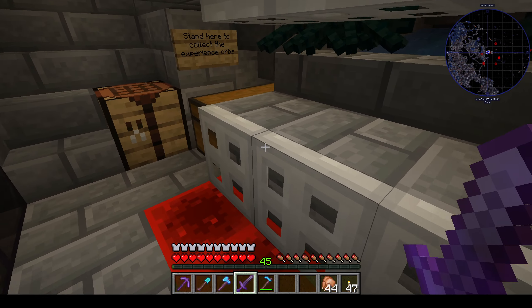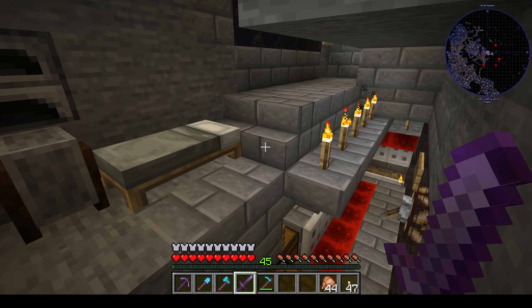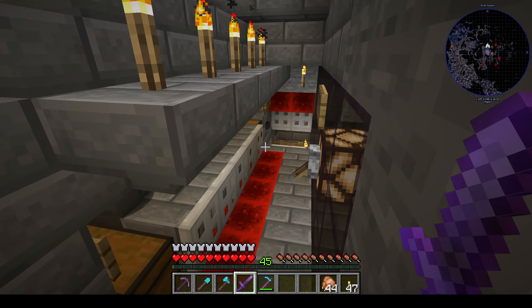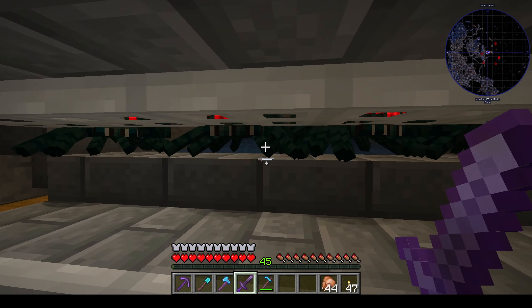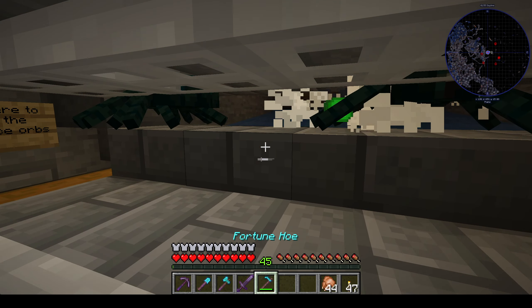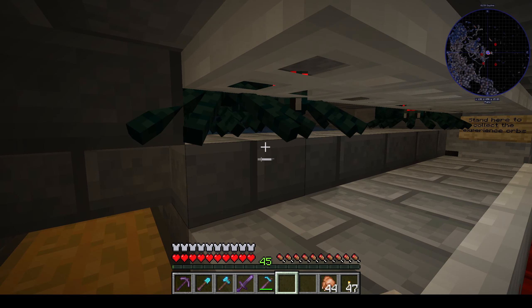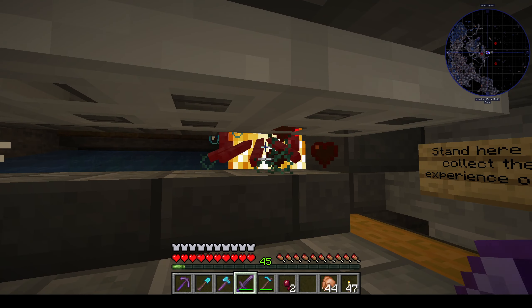I'm going to show off mainly the kill chamber here, because there are two important things you have to consider when designing this kill chamber. Namely, you want to be able to not be poisoned when attacking the spiders, and you need a way to get the experience without being poisoned as well. I've managed to find a good solution to that, and I'm going to show you guys how to build that.